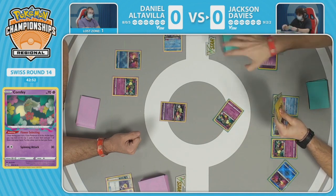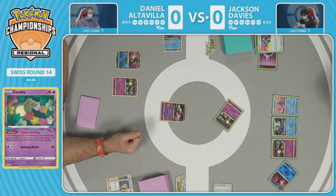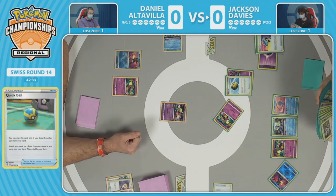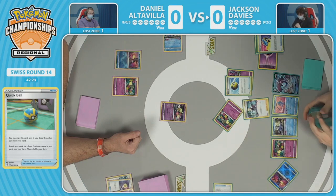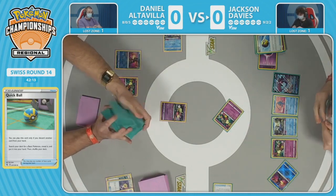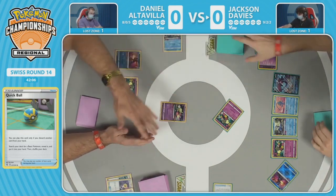The first flower selecting is coming up. Jackson turned that energy sideways when sent to the discard off Radiant Greninja — has to keep the location of every energy top of mind at all times. Once the engine has left the station, you start making difficult choices sending things to the lost zone. In this style of Lost Box, energies are much more important — you sometimes keep an energy over a Colress just to keep your attackers available. Quick Ball finds Lumineon, which pulls Colress's Experiment from the deck.